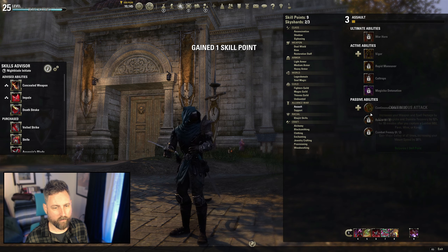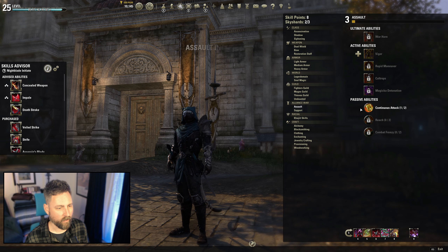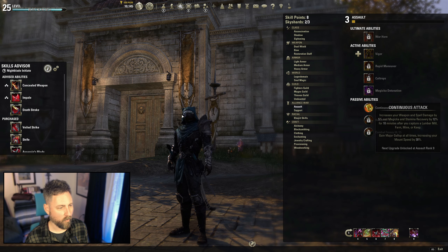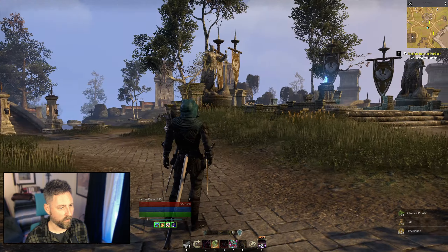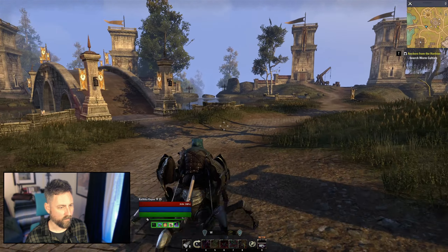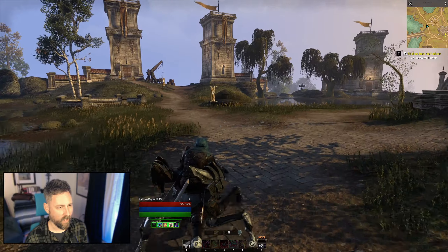And there it is — we can now spec into Continuous Attack. You only need to put one skill point here. Leveling it up to level two doesn't increase your mount speed anymore, so just one skill point. And we've got that 30% boost to our mount speed. Let's check it out. Oh yeah — already feeling a lot better, moving a lot quicker now.